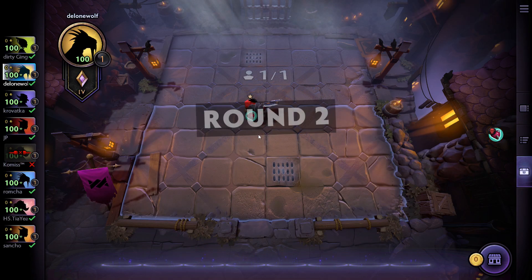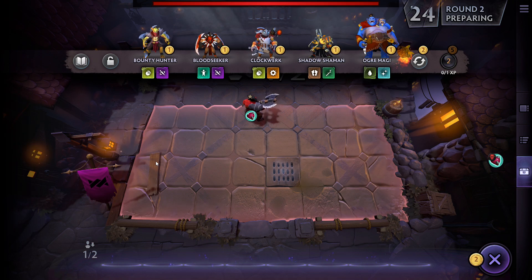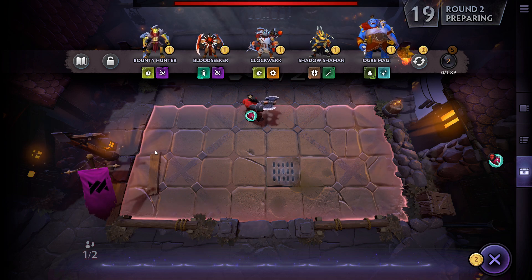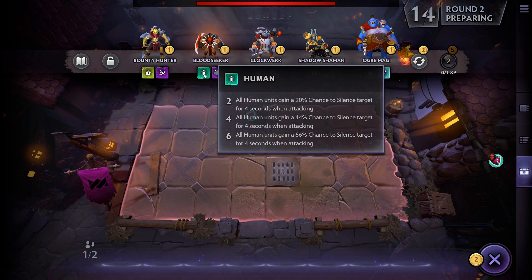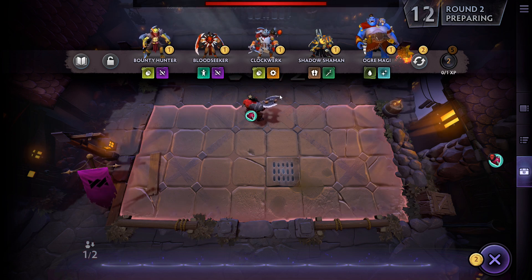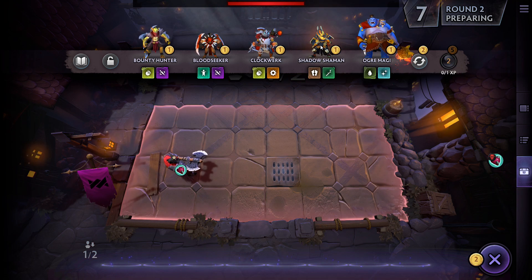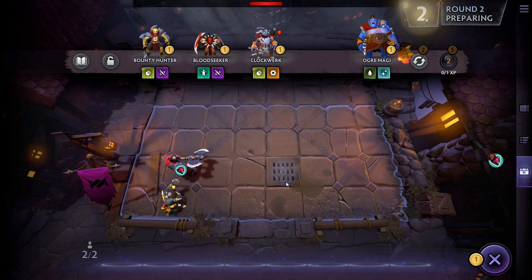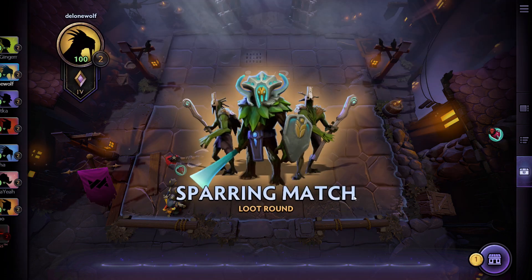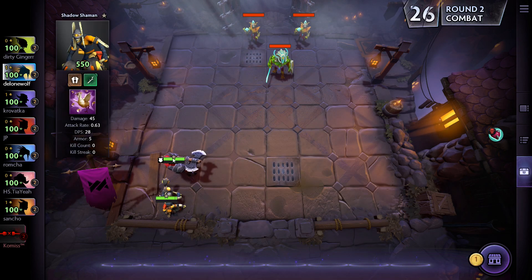That's his role in this game at this point. We have a first disconnect, which does tend to skew the games a little bit. Nothing too great in the shop — we could go Shaman, Trolls, Clockwork, or an Assassin Bloodseeker. I'm going to choose that one and wait for the next round before grabbing more.